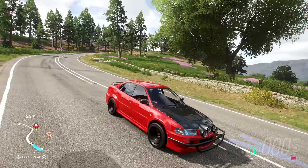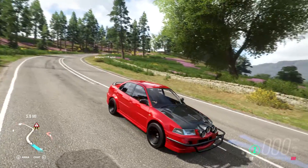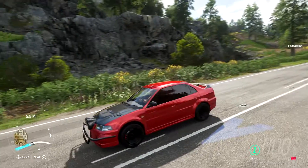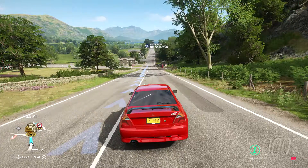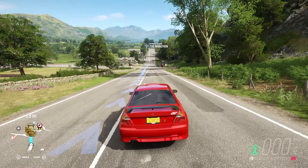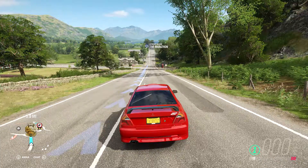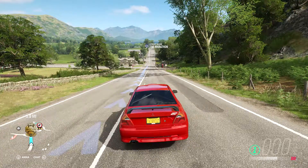Alright, here is our Evo. Metal flake red, carbon fiber hood, carbon fiber rims, carbon fiber spoiler, and carbon fiber side mirrors. Just listen to this thing. Thing sounds ridiculous. Oh, shit, that sounds badass. There's a wall - it's growling, it's just ready to be let out. So, let's do it.